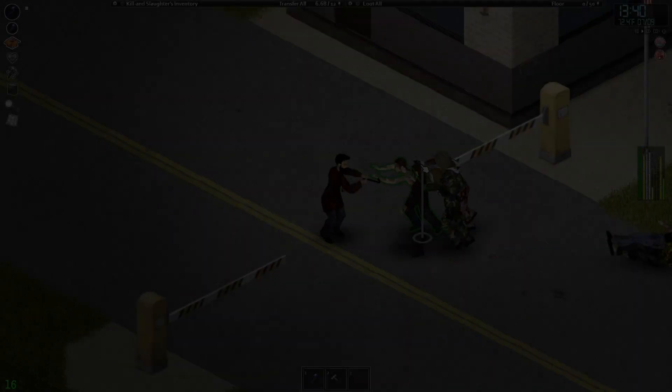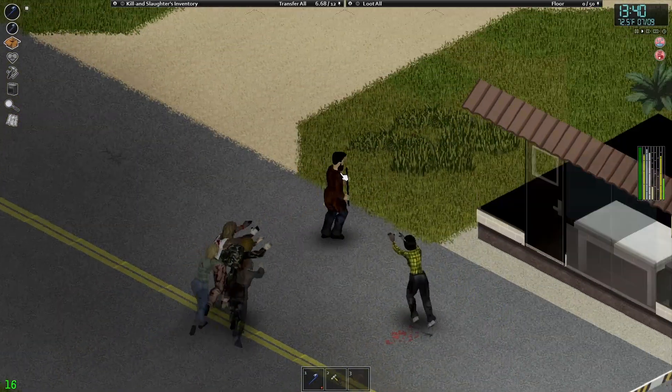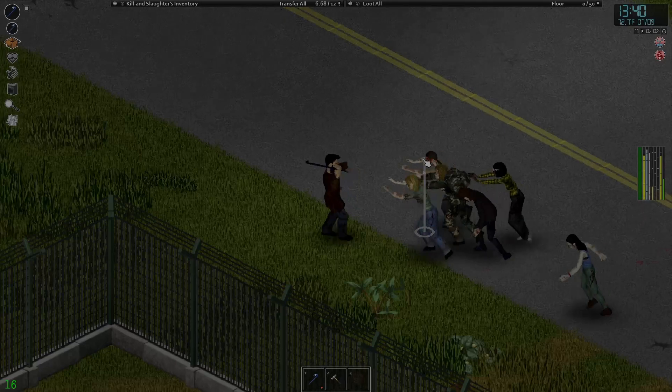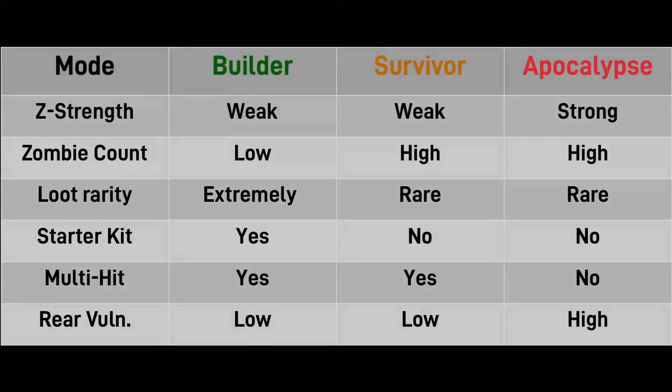If you're comparing the preset difficulties to other games, then Builder mode would be easy mode, Survivor would be very hard, and Apocalypse could compare to Nightmare difficulty. It's not immediately obvious what the differences are between the standard game modes, and that's why I'm making this video.